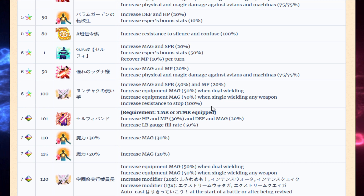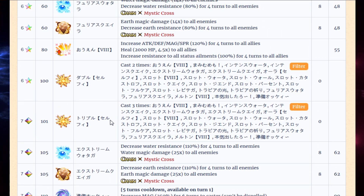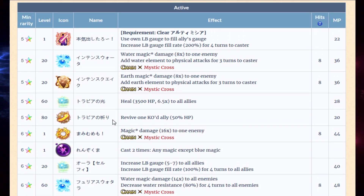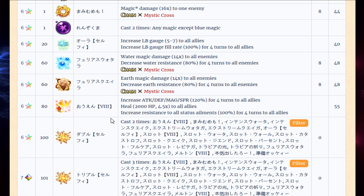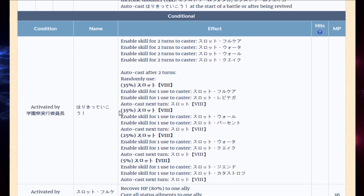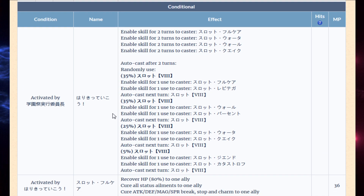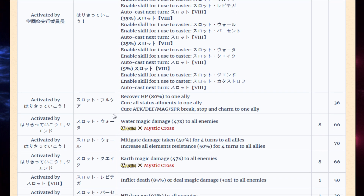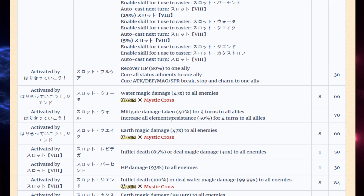They just didn't care about these units that much at all. At least she has immunity to stop. But it's already been mathed out that she's definitely not one of the top mages in the game — she's not even close. So she's not the best mage and she's definitely not the best support. I'm not sure what they were going for — they definitely missed the mark.